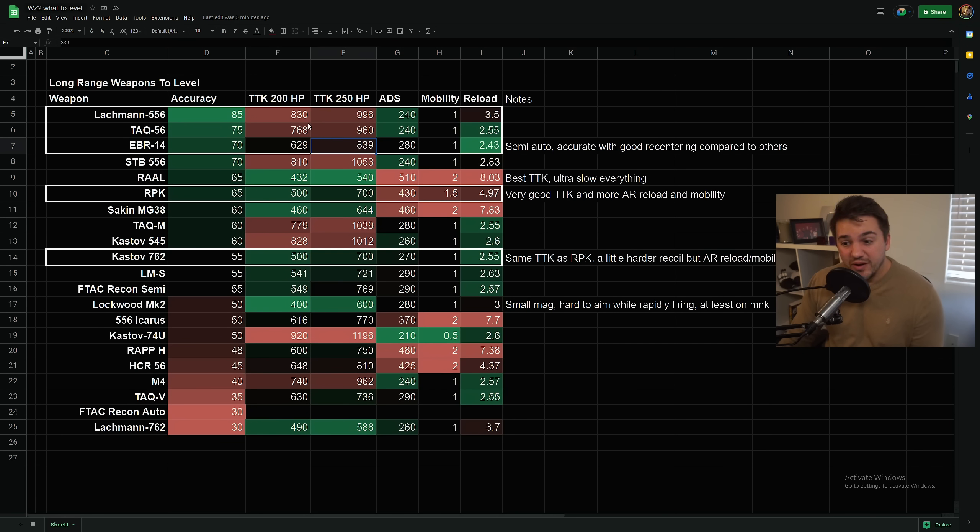They don't have great time to kill compared to some of the heavy LMGs, but they do have good ADS time and good reload times. The EBR is semi-auto so it's tougher to hit your shots, but it shoots pretty slow and has really good recentering even compared to other semi-auto guns, so I can see it being pretty competitive. The reason I didn't highlight the STB 556 is because even though it has good accuracy, the Lockman and TAC 56 are both a little more accurate for me and their TTK numbers are generally a little better as well.